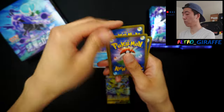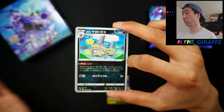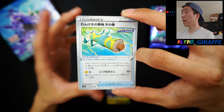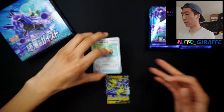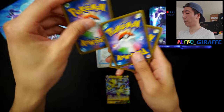On to pack number three. The hits in this set I have no idea about, except for the Zeraora Alt Art, so we'll see what we can get. We have a Galarian Weezing, a Ribombee, a Ledyba, a Temple, and a Scroll of some sorts with like some cloud patterns on it. I believe the other one had like fire or something. Let's move on to our next pack.